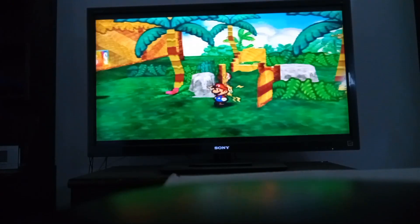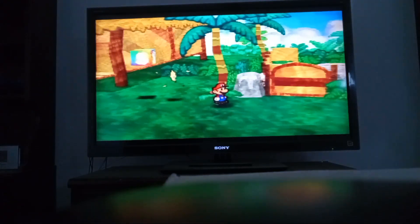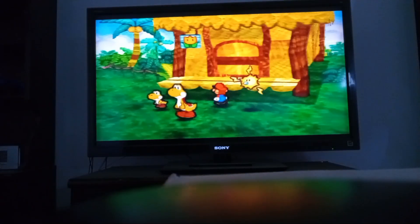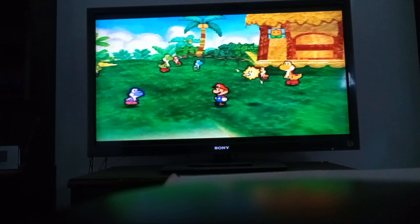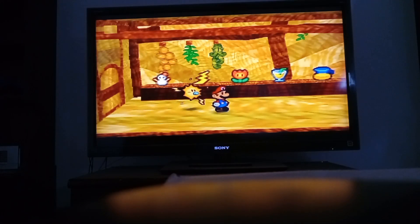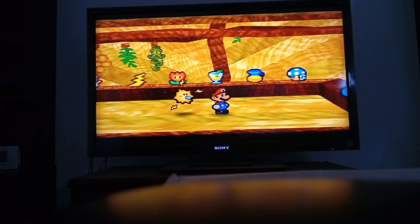Hey there, Batman fans. BatmanFan20Batman here. Welcome back to more of Paper Mario Chapter 5. In the last episode, we finished fighting the five Yoshis, then we did some more exploring of the jungle. The village leader gave us a statue of Raphael the Raven, and we needed to go to him in order to get to the volcano. He helped us get there and gave us an Ultra Stone to upgrade our party members from Super Rank to Ultra Rank.